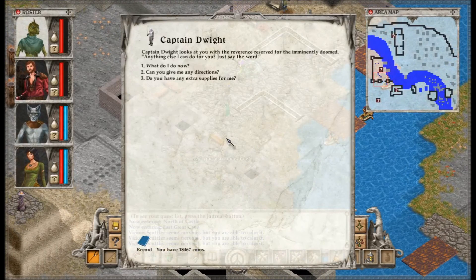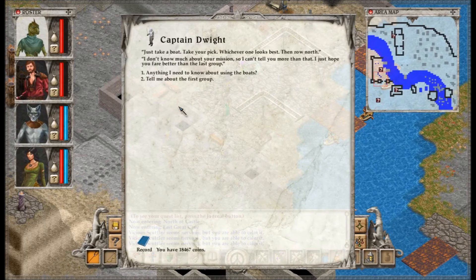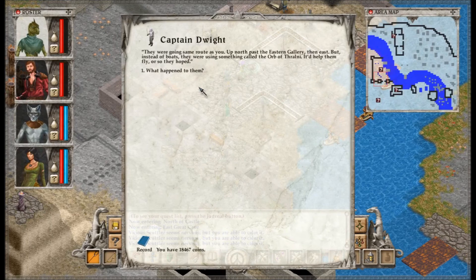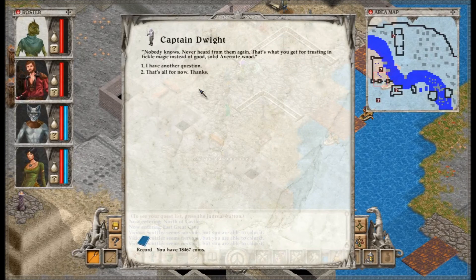Captain Dwight looks at you with a reverence reserved for the imminently doomed. Anything else I can do for you? Just say the word. Just take the boat — take your pick, whichever one looks best, then row north. I don't know much about your mission, so I can't tell you more than that. I just hope you fare better than the last group. Oh, they're as stable as we could make them — just point at where you want to go and row. They should even handle rapids well if it comes to that. They were going the same route as you — up north past the eastern gallery, then east. But instead of boats, they were using something called the Orb of Thrallny. It'd help them fly, or so they hoped. Nobody knows what happened — never heard from them again. That's what you get for trusting in fickle magic instead of good solid Avernite wood.